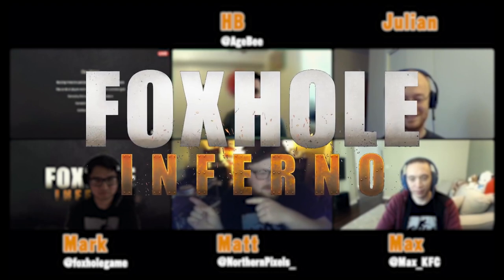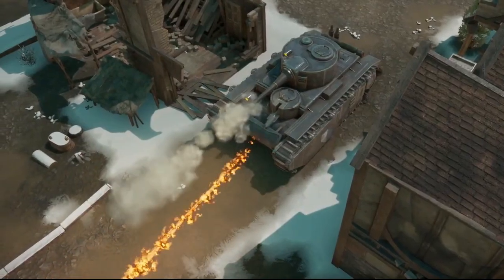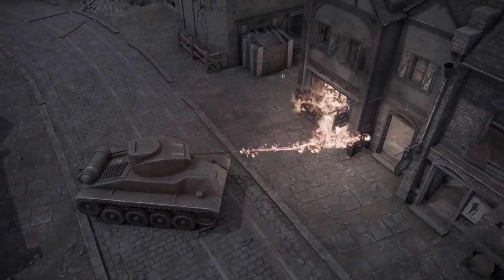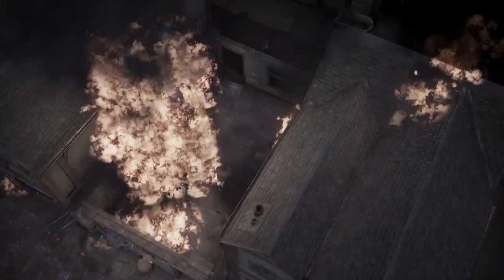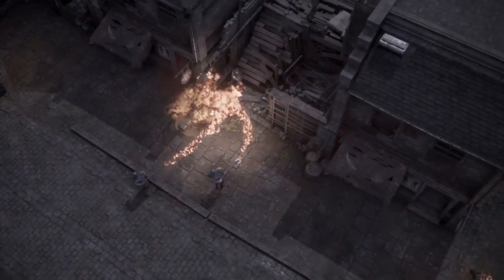The second part of the 1.0 update is called Inferno — I wonder why. That's right, we have finally unlocked the ability to use fire as a weapon.